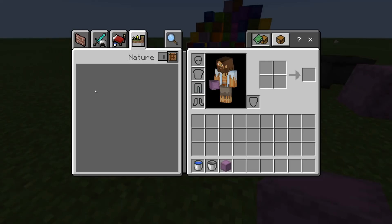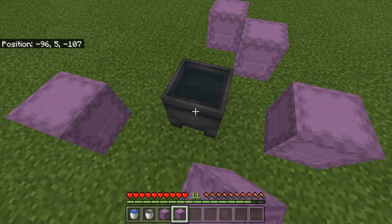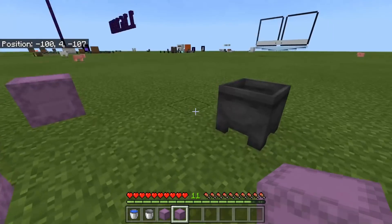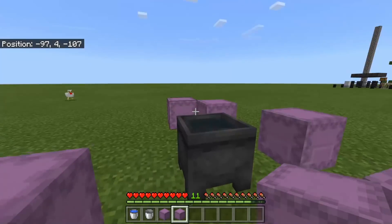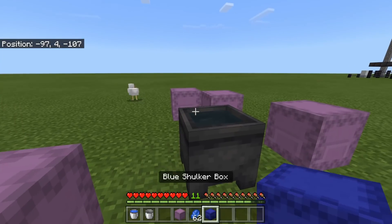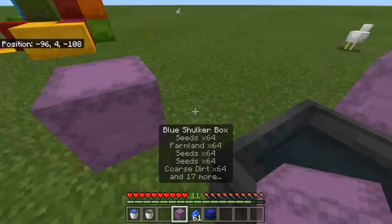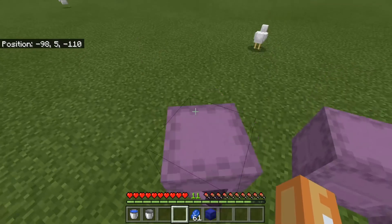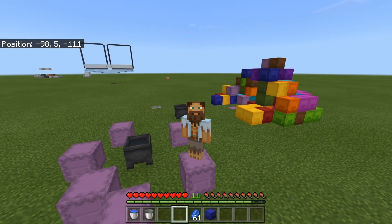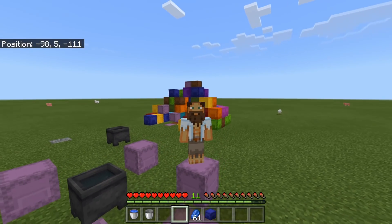We've got the junk box, and if we just go to the cauldron full of water and wash it — it just needs to be a colored shulker box already, so we'll dye it first. You don't even need a crafting table, you can dye them right in your inventory. Now we wash it and get rid of those items. Kind of handy, kind of not — if you've got a shulker box you can't be bothered to empty, just wash it.